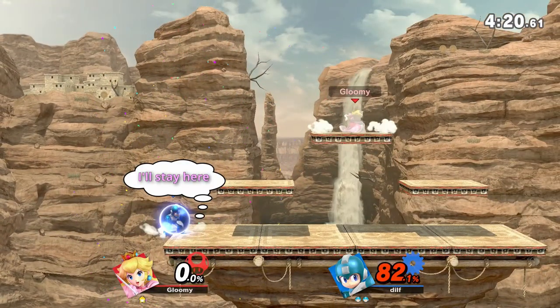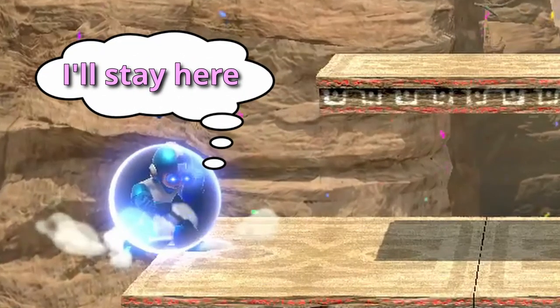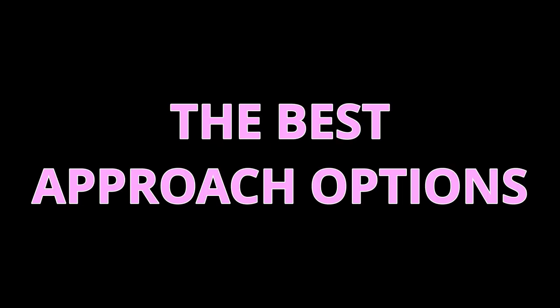For instance, if your opponent is playing a defensive style and they gain a lead, there is no reason for them to approach you. You are going to have to approach, because if you don't, the game will go to time and they'll win. So if you don't have a lead and the clock isn't on your side, you're going to need some good options to approach, so let's go over them right now.